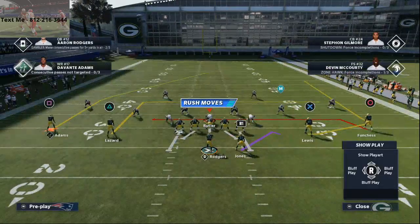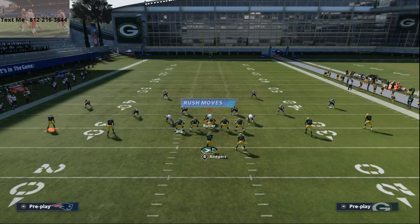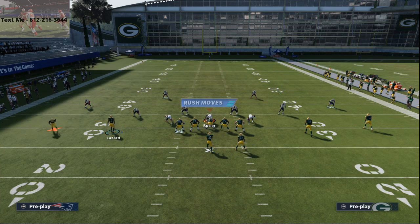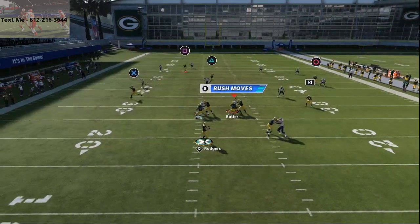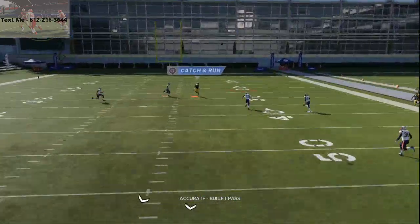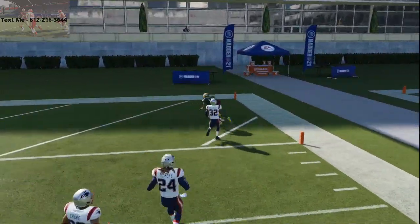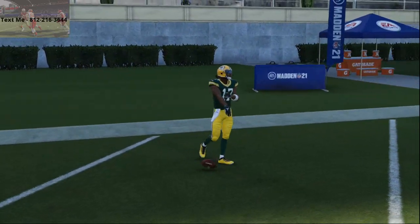Setup is very simple. All you're going to do is take your tight end on the right side and put him on a drag. Take your right receiver on the left and put him on a curl. I typically will take Lazard and put him on a deep in route. You'll see here — get right over the top of the safety, pass lead that to the right, the safeties are not going to get back on the ball. And that is a simple way to beat cover four drop over the top for a one play touchdown.